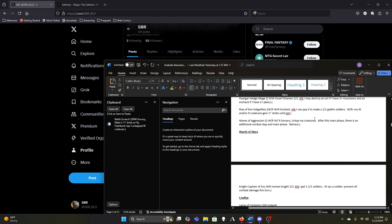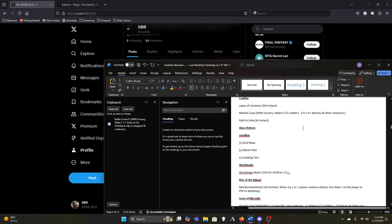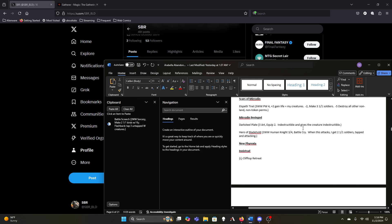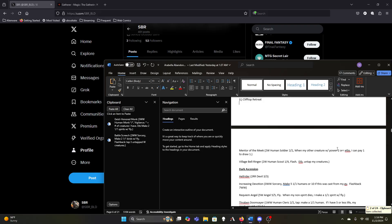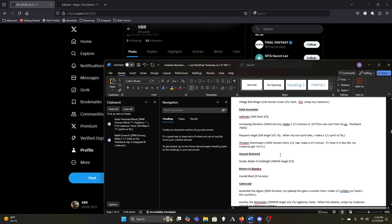I could see cutting Rise of the Hobgoblins — it's only okay at two hybrid red-white and X to make X one-ones. It's a little behind the curve. We have a few one-mana-and-X make-X-one-ones in the deck, and one two-mana spell that makes two-twos for X with Forth Eorlingas. Geist-Honored Monk can definitely go — it only makes two one-ones and the Monk itself isn't helping the deck particularly well.